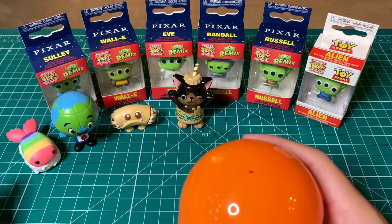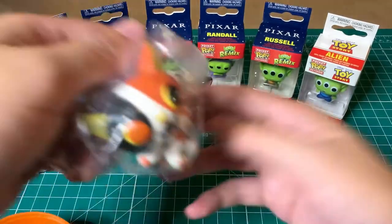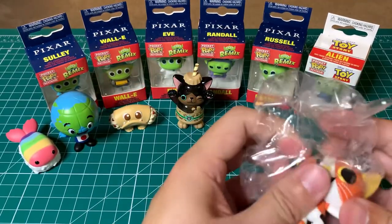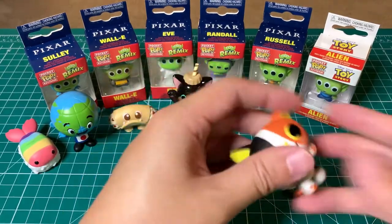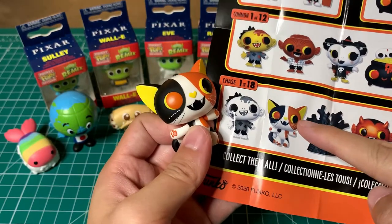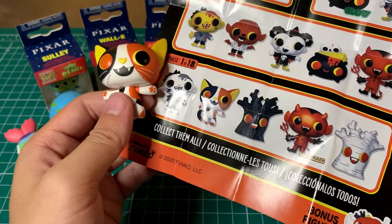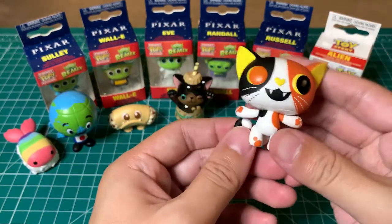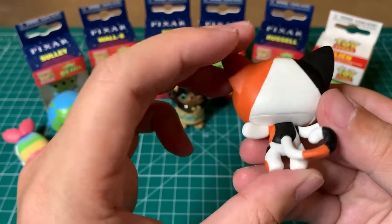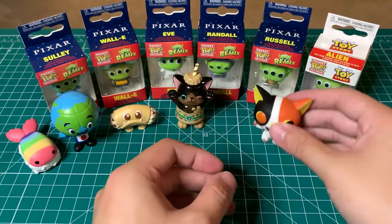Moment of truth — let's see what we have. It's a cat! I think I got one of the chase ones. So this is not a common — this is a chase, 1 in 18 chance. We pulled something fairly decent. I really like this one — it looks really cute, the cat. The Halloween Boo Hollow Series 1.